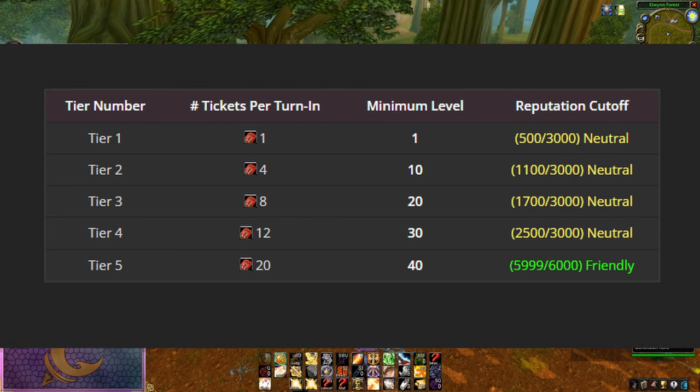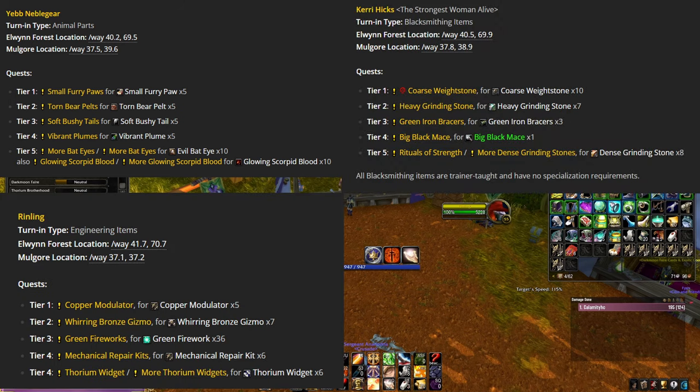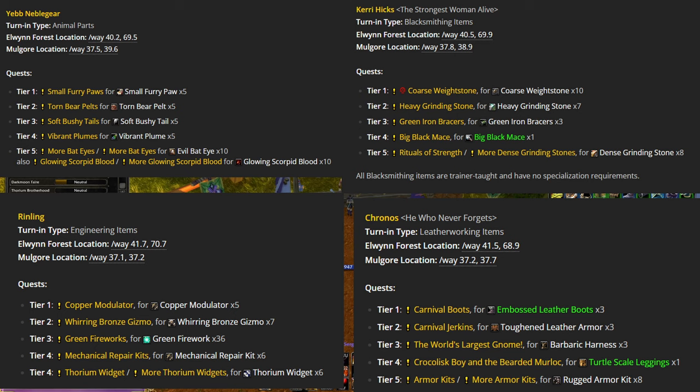For the items themselves, there are mob drops, blacksmithing items, engineering items, and leatherworking items. Naturally, you want to turn in the highest tier possible for the most tickets. However, a lot of these items are unobtainable or extremely hard to get for level 25 characters with a 150 profession cap. So Blizzard has disabled many of the Tier 3 and higher turn-ins entirely during Phase 1 to save us some pain.